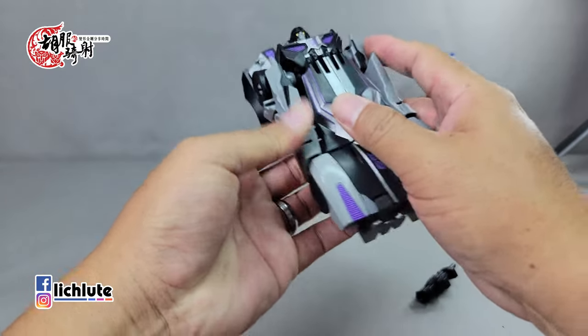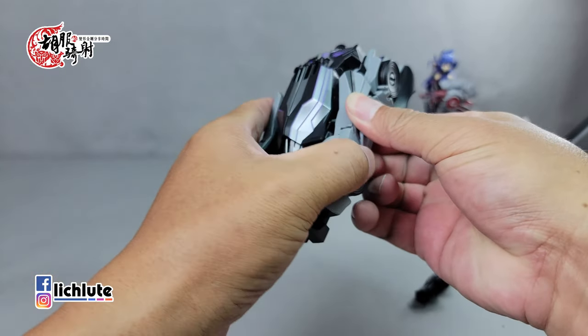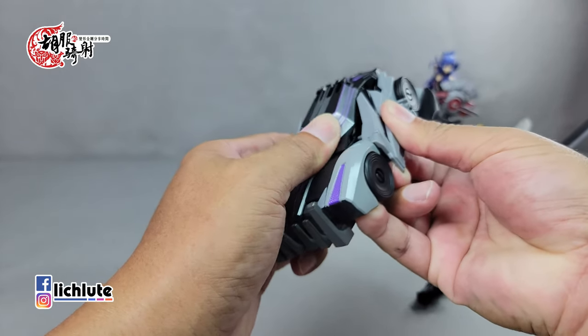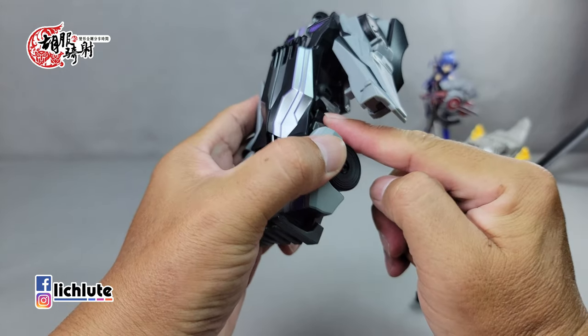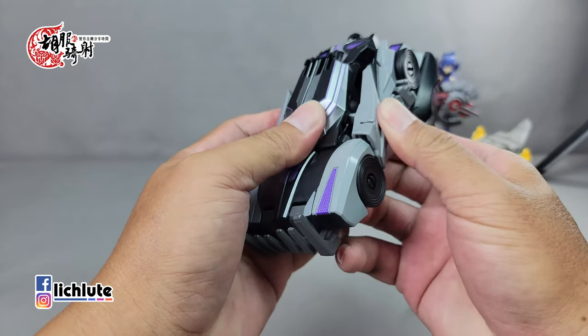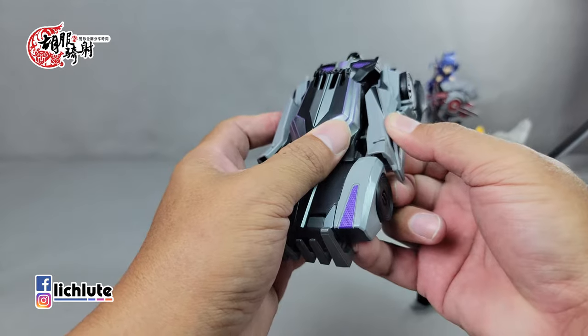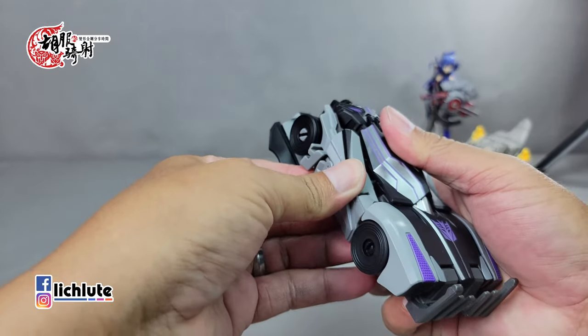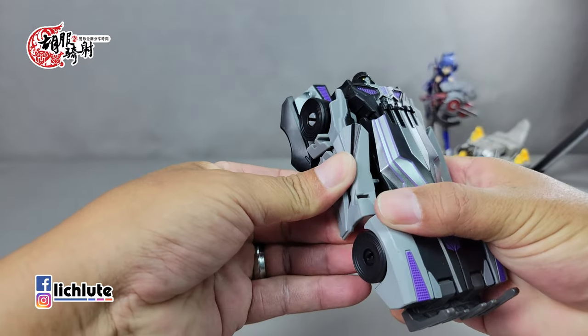翻转过来才能顺利收到内部去，如果不翻转手掌是收不进去的。手掌翻转后塞到小臂内侧，记得二头肌做旋转，然后胳膊关节往下放。两侧都有结合卡扣，但感觉公差没算得很好，需要去调整对位，除了这里要扣上之外，这个地方也要包覆进去，并不是很流畅，明明应该顺势滑下来卡到定位。